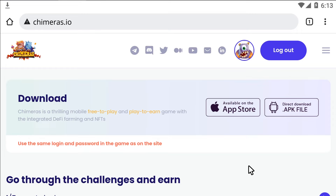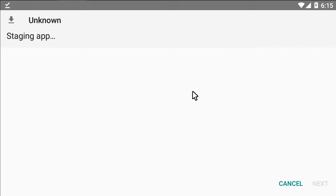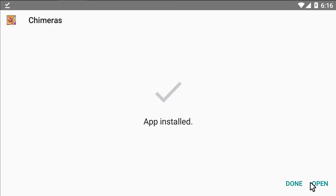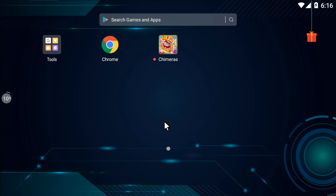Next, you should see the start of the downloading process. Once the download is complete, open the file and click the Install button. The installation process may take some time, depending on your internet connection speed. And voila! The installation is complete. Click on the game icon and log in with your username and password.